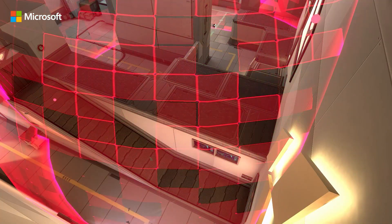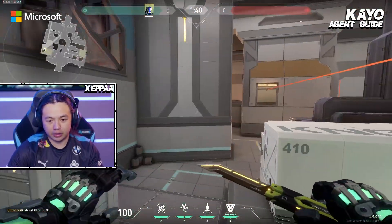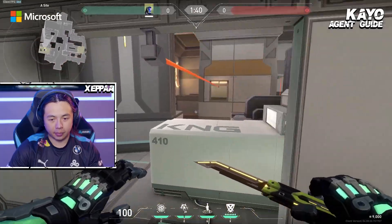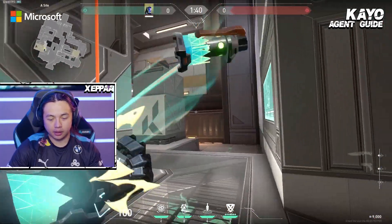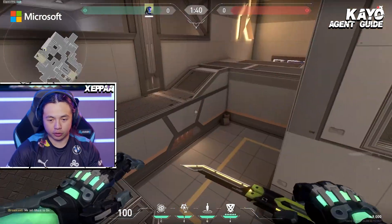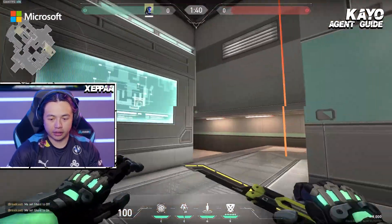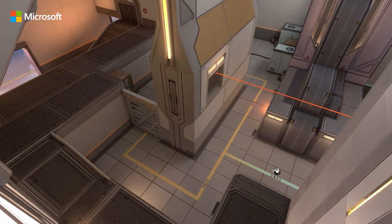For CT side on A at Icebox, what I like to do as KO most of the time is either knife the area instantly early round to see how many people are here. Eventually people will get used to getting knifed instantly, so they'll stay back or wait a couple seconds. Throwing that knife early round is really good to get info on how many people are playing. But once people start learning you throw the knife early, you can always hold the knife and just play back retake.